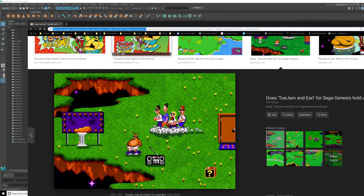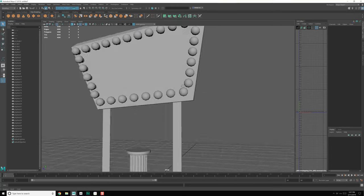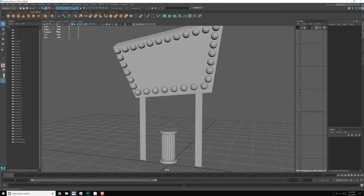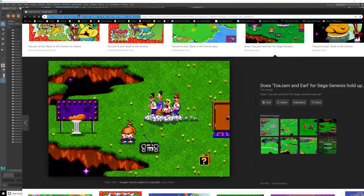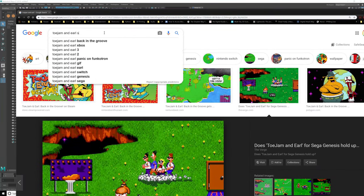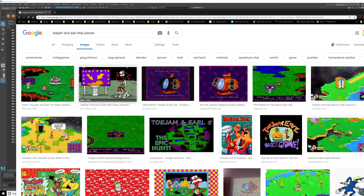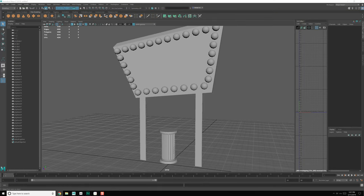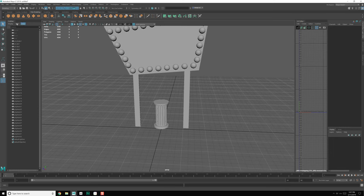Now we need the actual ship piece — let's go ahead and put that in place. What kind of ship piece do we want? Let's search ToeJam & Earl ship pieces. I think I want the megawatt speaker as the ship piece — that's kind of an iconic thing. So let's make a megawatt speaker.